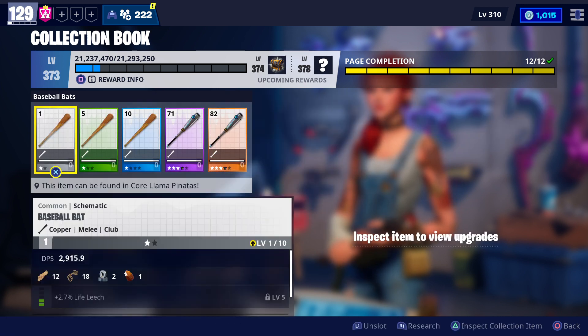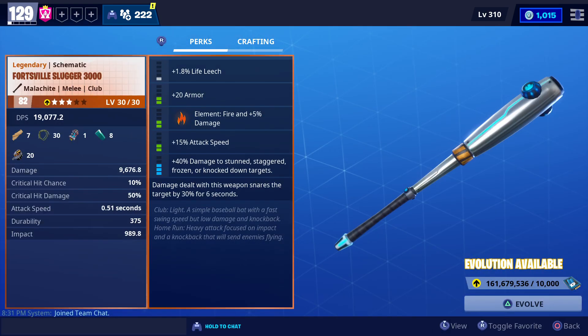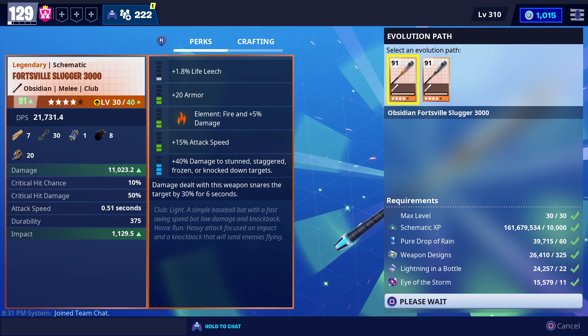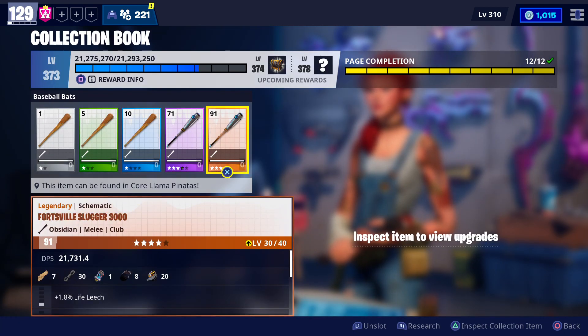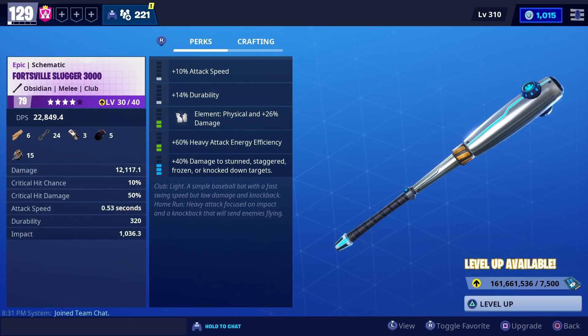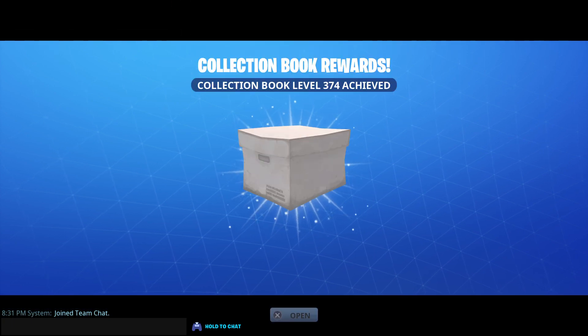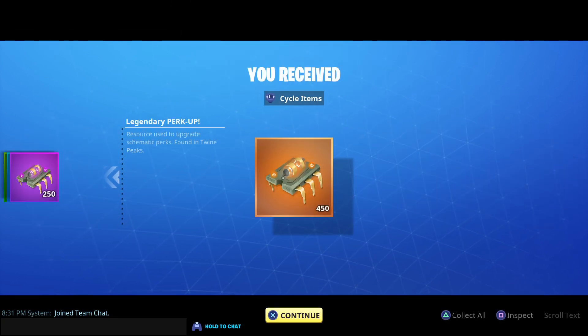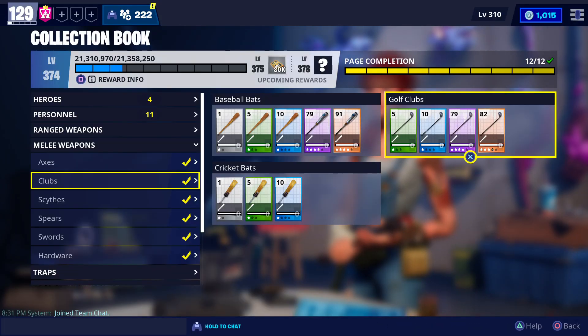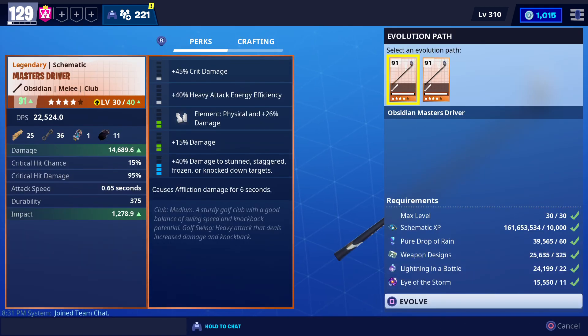Let's move to the next one. This blue one is very low, so I am going to evolve the legendary obsidian — you can see it is increasing so much. This is the trick: making two level 130 items will not work as well, but when you reach level 91 it will give so much XP.